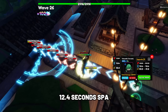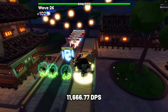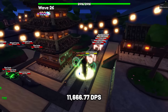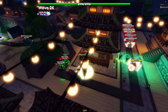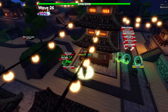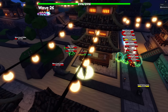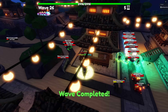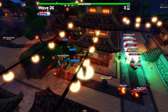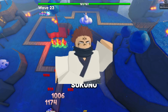At upgrade 6, Tatsumaki will be able to hit both air and ground enemies. She costs 85,400 yen to max upgrade and her damage type is magic and air. I suggest placing her further back as she has insane range, so you can use her knockbacks to the fullest.